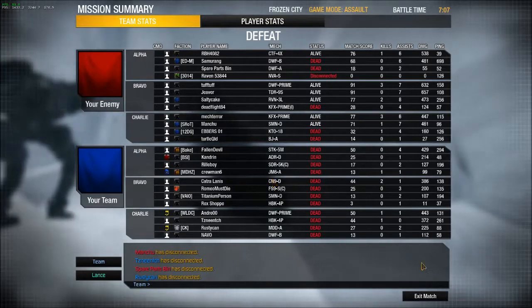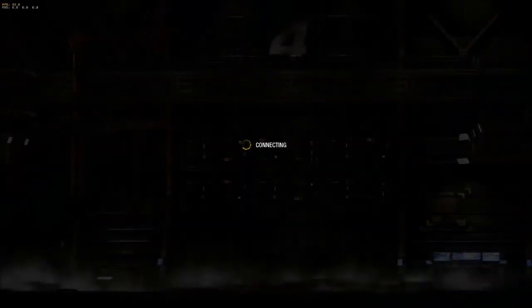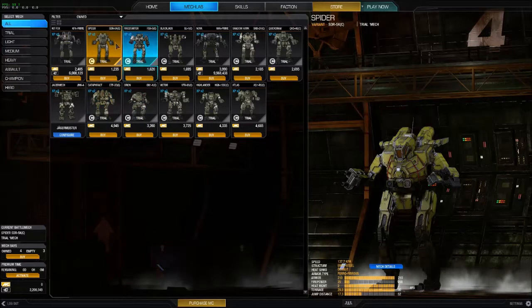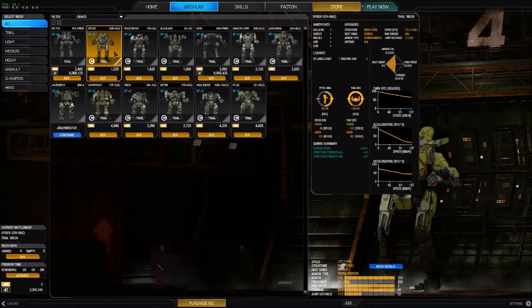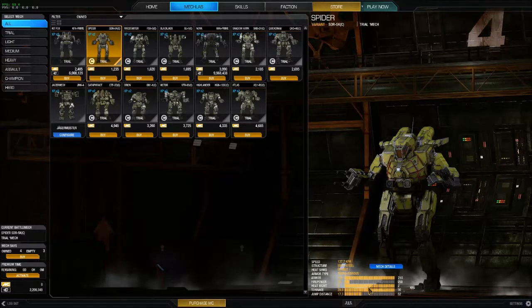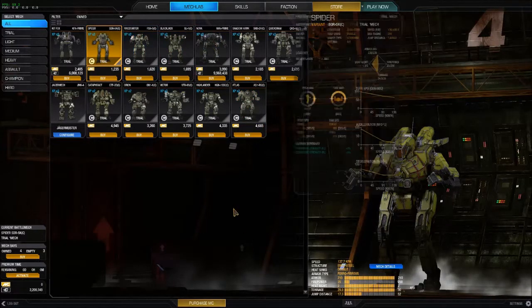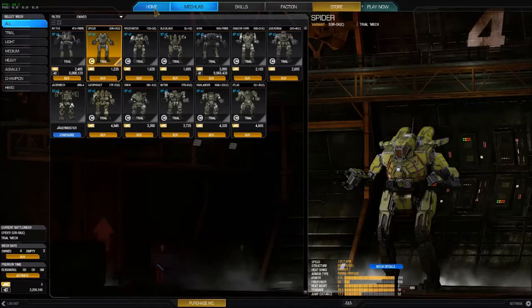It's very much a personal thing — the mixing you do with the weapons. It's not like we have four mechs that are completely the same. We might have four Spiders and they have four Spiders, but their Spiders' firepower might be double the amount, the heat management might be worse, jump distance better, tonnage lower — all that stuff. So it's up to how you kit your mech, and how good of a player you are.